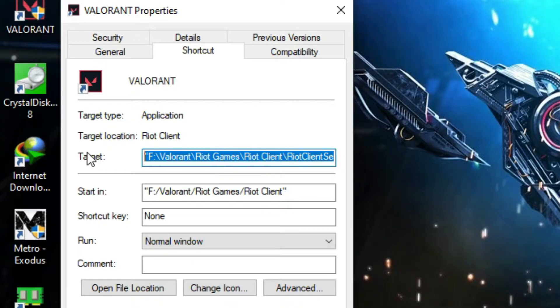In my case I moved from drive F to drive C, so I will change the letter from F to C. Similarly, do the exact same step in the Start In box.